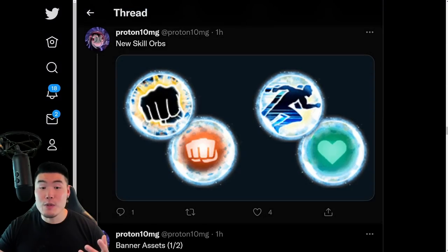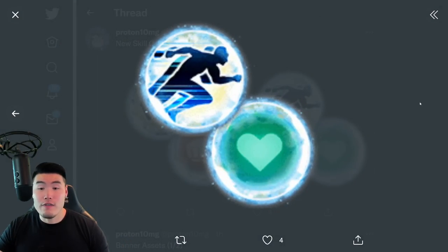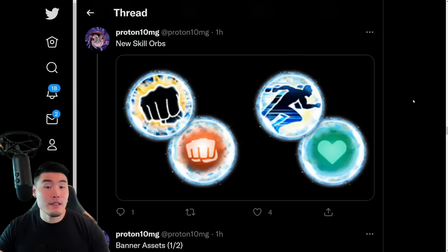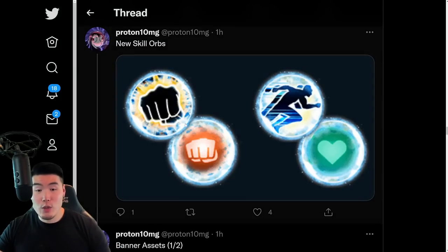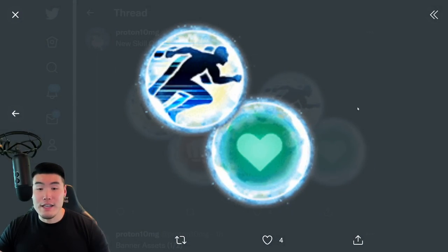We also have some new Skill Orbs. There are two new Double Skill Orbs — one is Attack and Crit, and the other one is Dodge and HP. I would definitely rather get the Attack and Crit one if I had a choice.